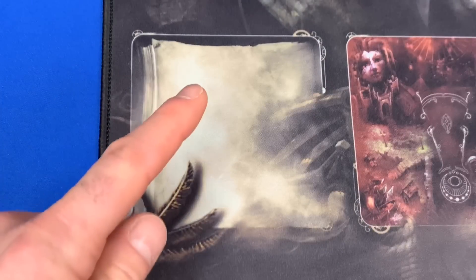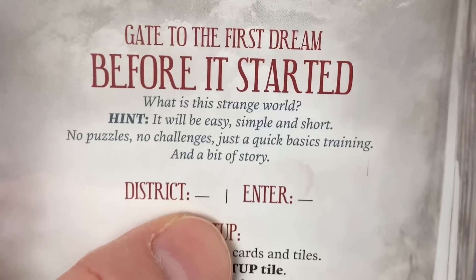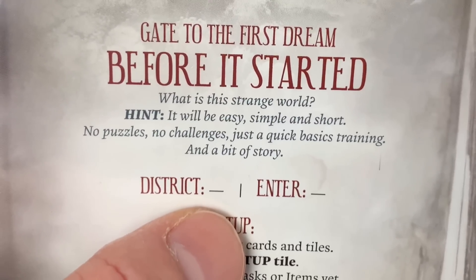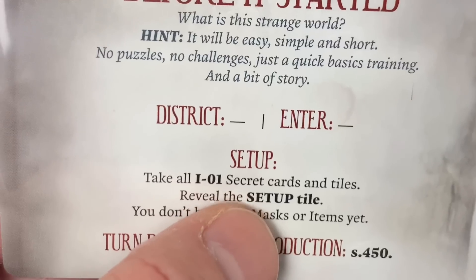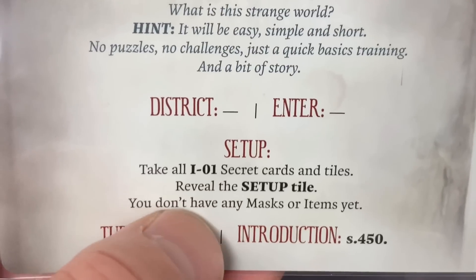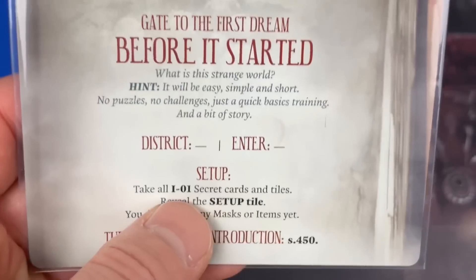To start our intro for the campaign, it tells us to take card I-01X. It says: "Gate to the first dream. What is this strange world? It will be easy, simple, and short. No puzzles, no challenges, just a quick basic training." We have district, enter, and set up. Take all I-01 secret cards and tiles — I'm guessing the I stands for intro. Reveal the setup tile. We're going to have 12 for our turn deck, and we're going to read introduction in the secret book at entry 450. So we have our first tile, and on the back it shows some neat art with clouded imagery. It says: "Goal: learn the basics of the game" with a little winky smiley face.